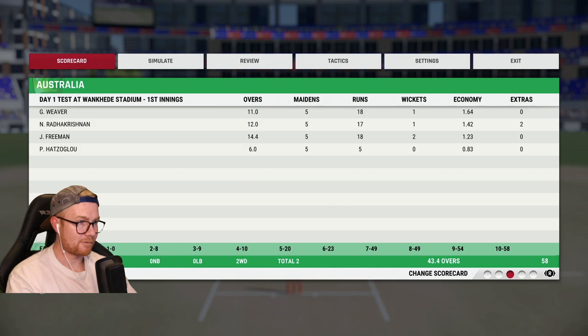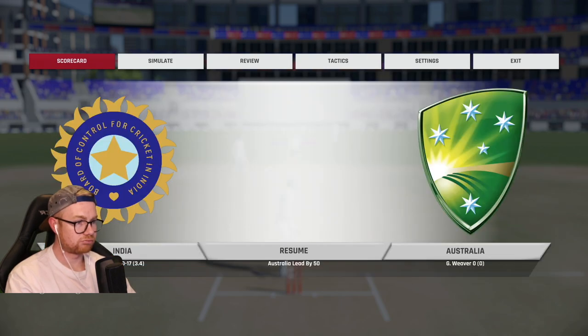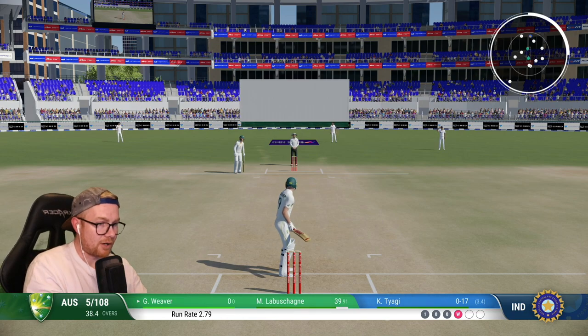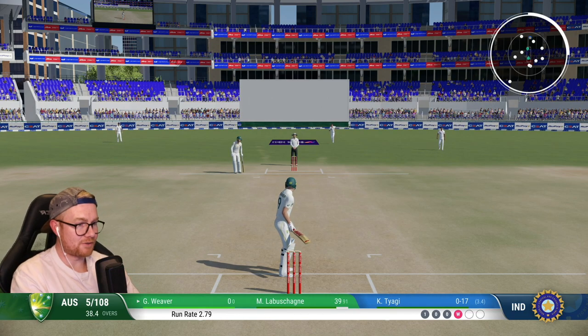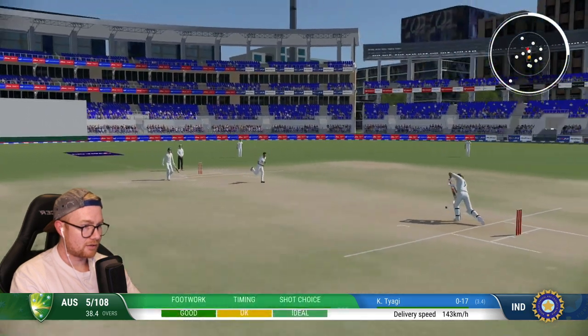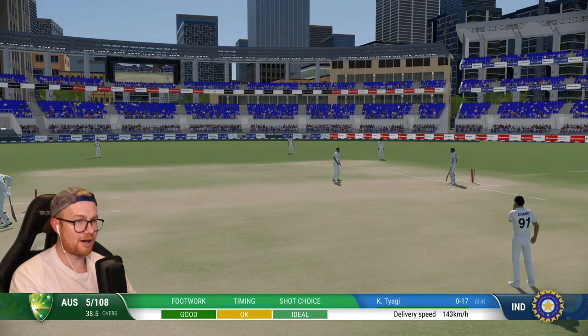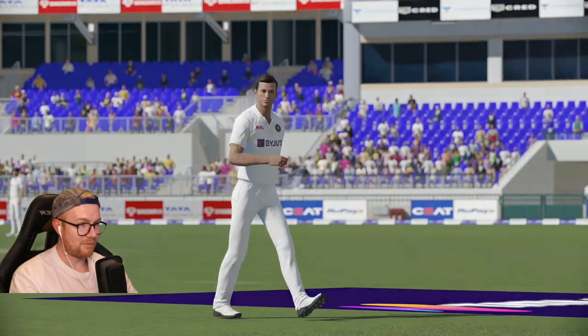58 all out with six run-outs! Six run-outs. Freeman two-fer, 20 maidens out of 43 - everyone's gold, five that's impressive. Minus 39. We have a lead of 50 odd - surprisingly we have 50 exactly. Got to block that. I'm very keen to try and push a single here but I've got to stop it. It just feels like no one wants to play this game, everyone's just wanting to get out.